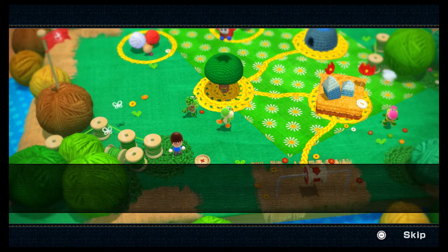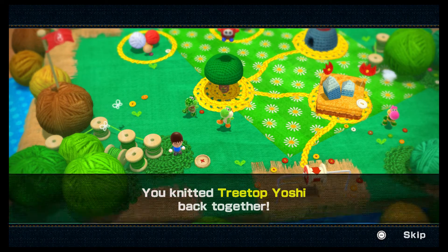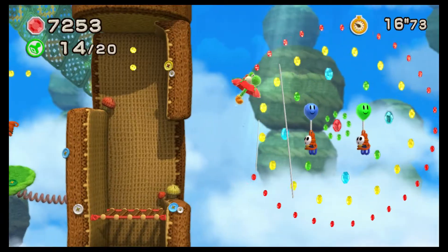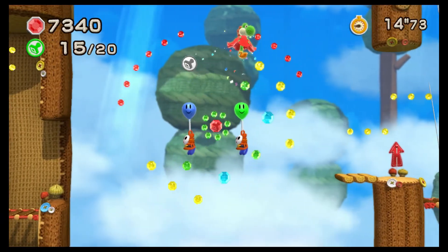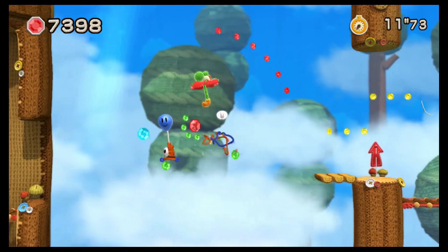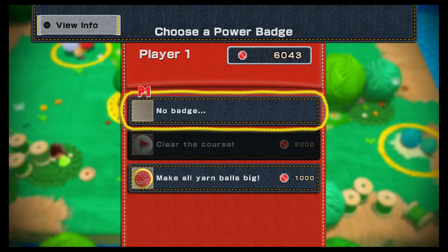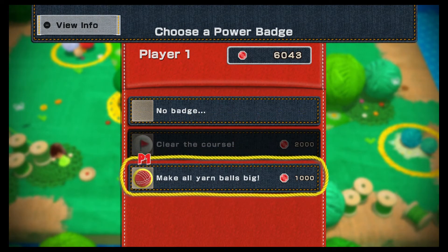Each stage in the game has hidden bundles of yarn that you must find and gather to be able to rebuild your friends. Along with your quest to bring everyone back together, each stage has many sequins that you can collect to trade in for badges. As you continue through the game, you unlock different badges which give you different powers, such as having big balls of yarn rather than normal size.